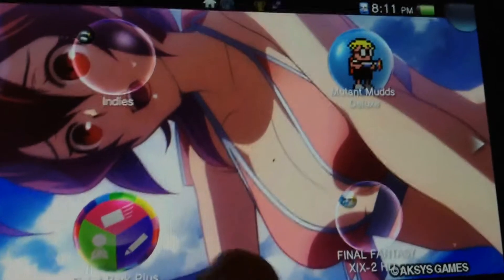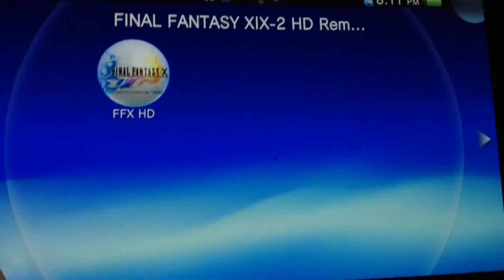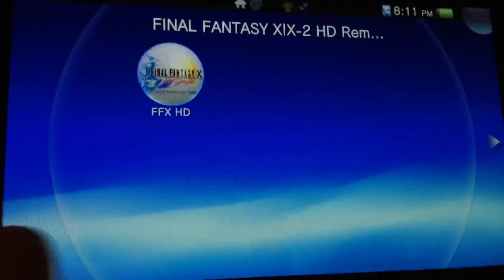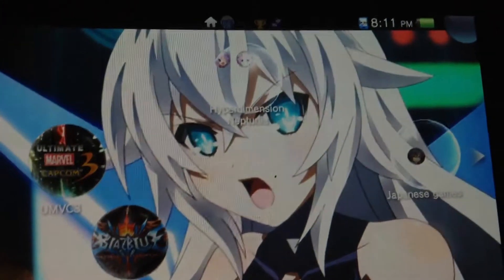We've got Mudge, Paint Park Plus, Final Fantasy X and X-2. Well, X-2 would be there if it were downloaded, which it's not. And there's Noire's wallpaper again.